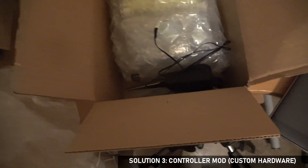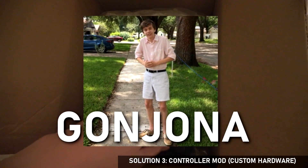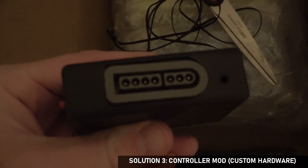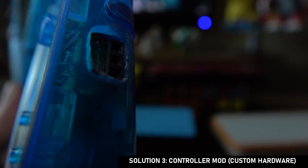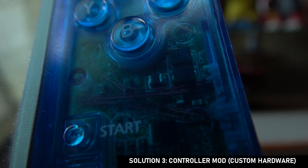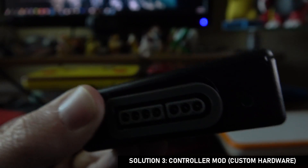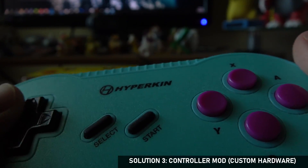In order to cover Generations 4 and 5, I commissioned hardware modding extraordinaire Gonjona to do a controller mod for me on 4 DS Lites. I'm not going to even pretend to know how exactly this works mechanically, but basically all my DS's had new ports installed in them, linked up to every possible input I can make, with a cable that plugs into a box where I can plug in a Super Nintendo controller and control up to 4 DS Lites this way.